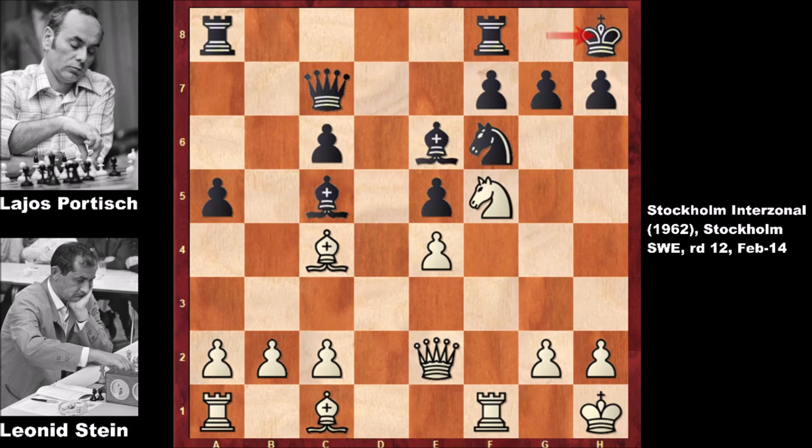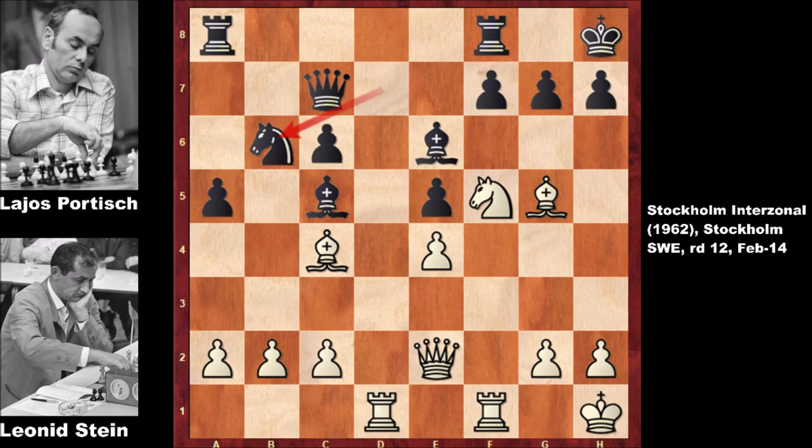Bishop to c4, king to h8, bishop to g5, knight to d7. White was probably threatening to capture the knight and damage the pawn structure, so black moves the knight. Rook from a to d1, knight to b6, attacking the bishop. And this is the most interesting moment of this chess game.